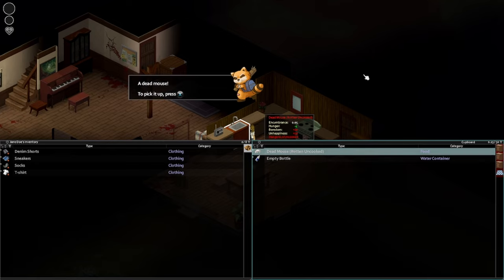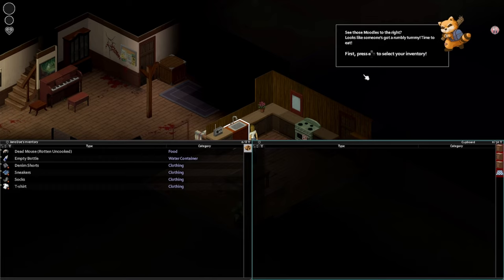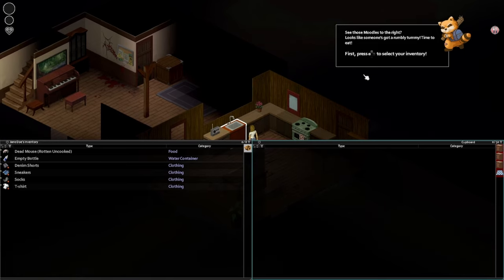Wait, so that's not that button, that's this button. The empty bottle too — so yeah, that messes with me that X is not X for me because I don't know, maybe I can fix that somewhere to show the right controller buttons anyway. Those moodles to the right — what the fuck is a moodle? Oh, moodles to the right, okay, now I see — this is the moodle. I was like what the fuck is a moodle? This is a moodle. Okay, I'm learning.